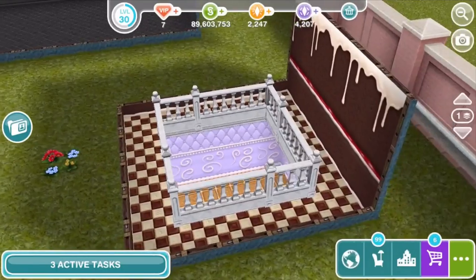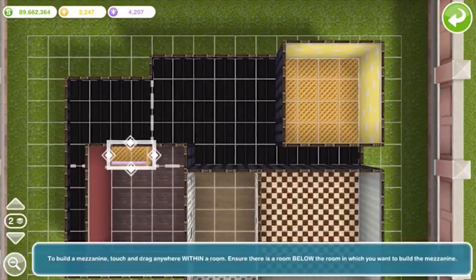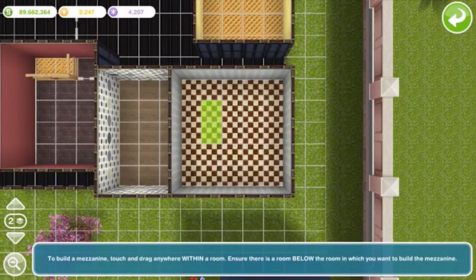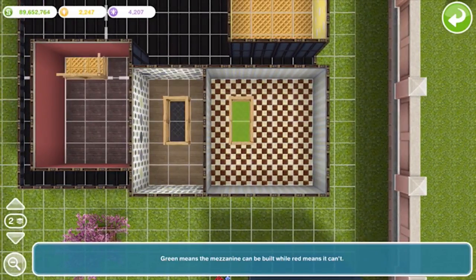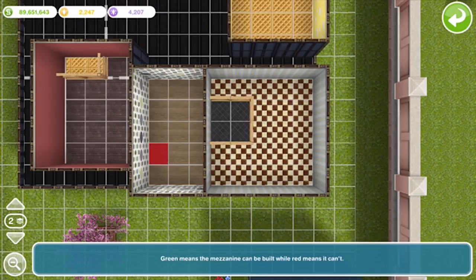There are some extra limits to the rules about building mezzanines. These only apply when building separate mezzanines in different rooms on the same floor. So as you can see here, if you've got a mezzanine in one room and want to draw another one in the room next door, you can — no problem. But if you try to build one mezzanine touching the one in the next room, it won't work. Their corners can't even touch. Other than that, looks like the sky's the limit.